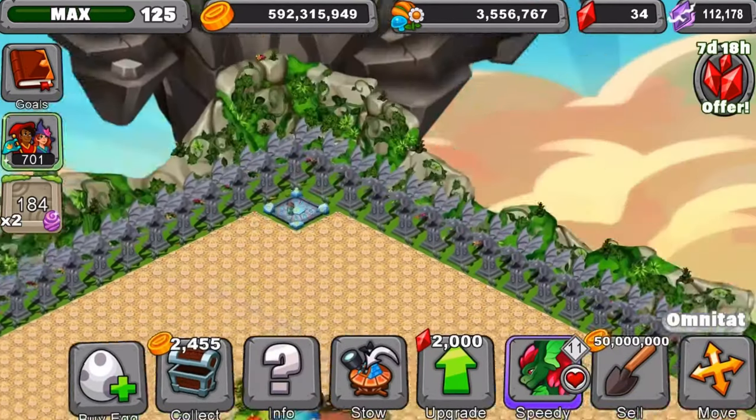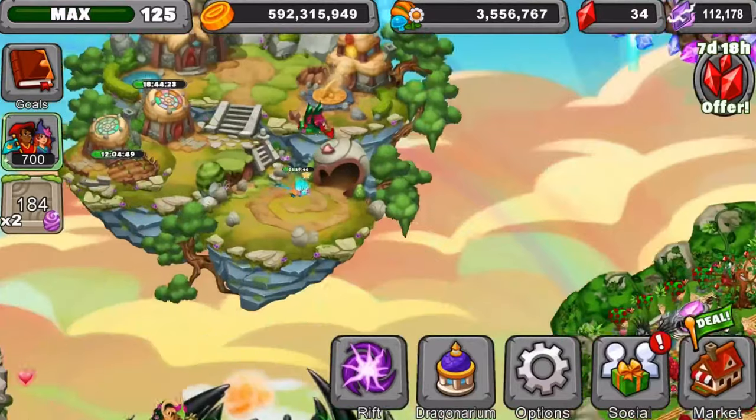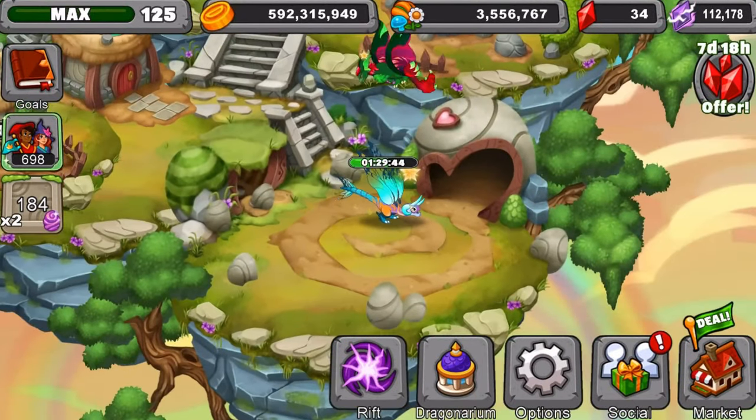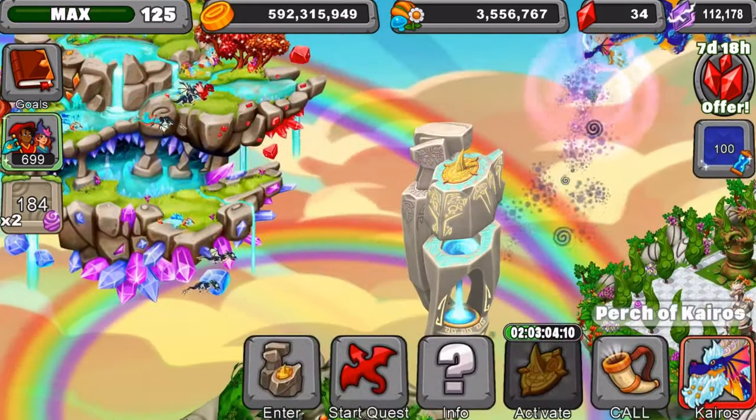Right now I'm trying to use the new breeding cave to get the new Violeta dragon — if I'm saying that right. I feel like that's the name for it. I wish you could speed up the breeding cave, because that would be awesome. Luckily, Arcaro is going to be ready in the next two days, so he'll help us out.